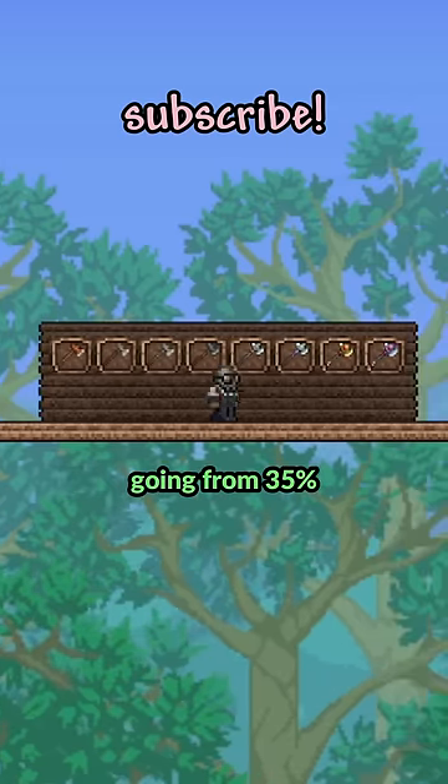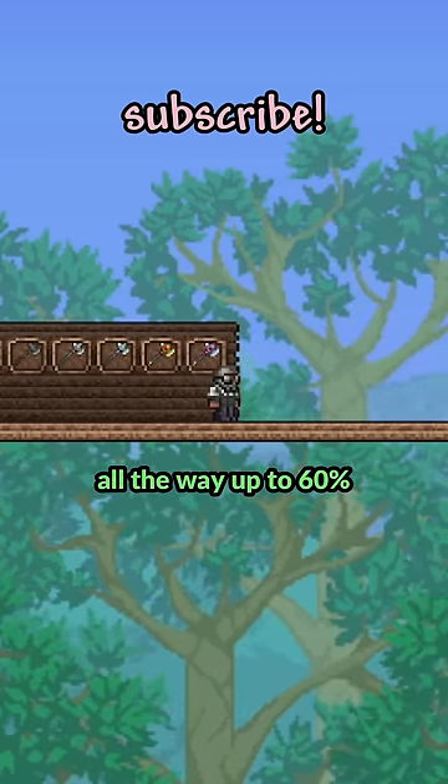First it's all the basic metal axes going from 35% all the way up to 60%, which is pretty typical.